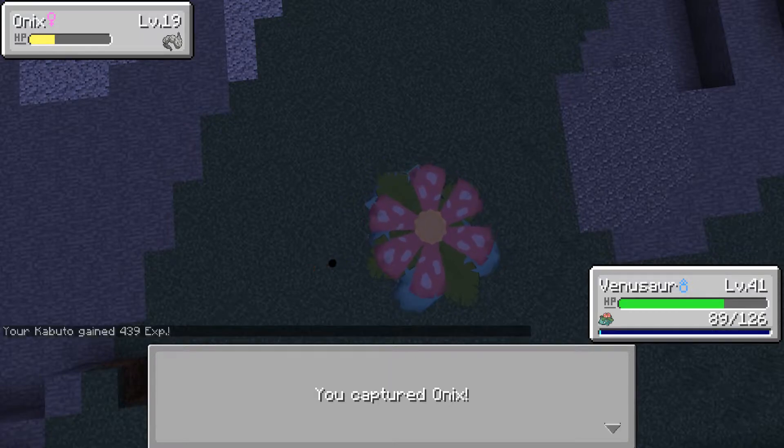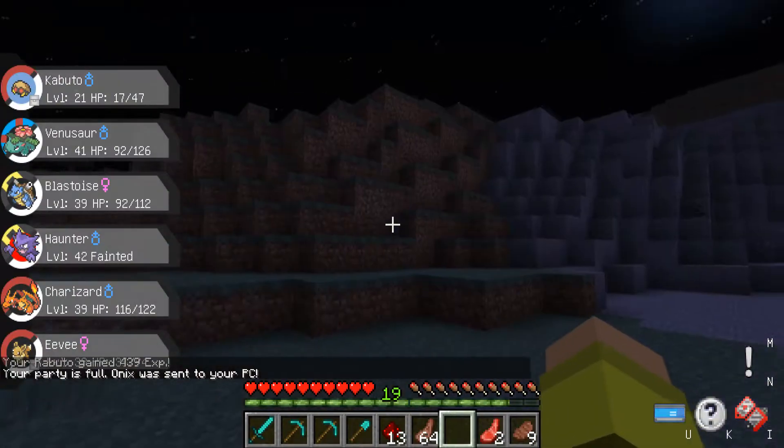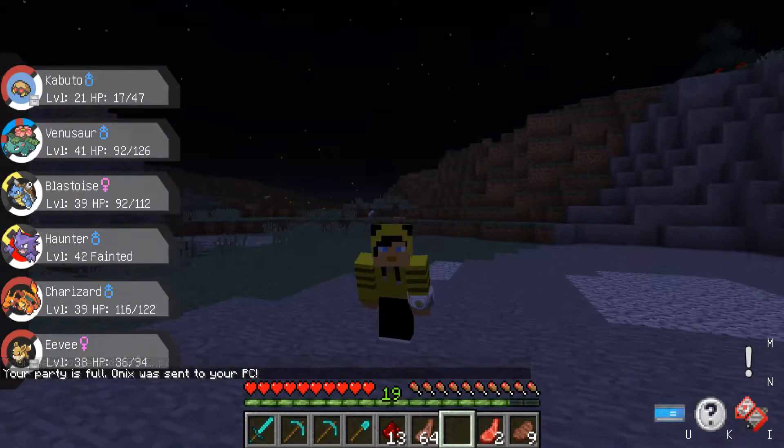There we go — we got it! Kabuto gained XP, party full, Onix sent straight to my PC. That is totally fine — we have officially got ourselves an Onix.